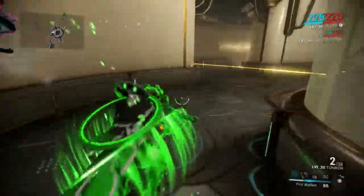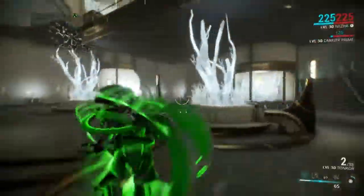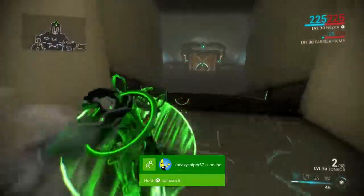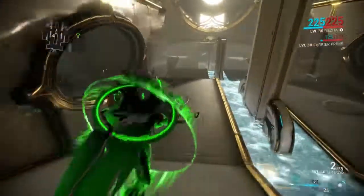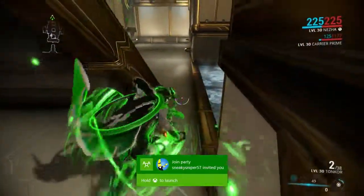Fire walker will make you go faster, but that takes energy and I didn't feel like building into whatever helps that. But it's up to you guys how you want to build him. Fire walker does help you move faster though, if you really want to do a speedrun.